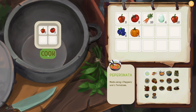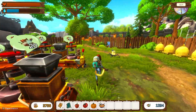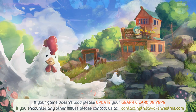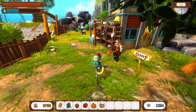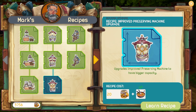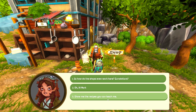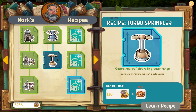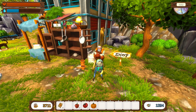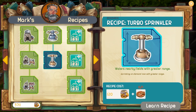Pepperonata and peppers - so I think there are two things we can get off him. An improved preserving machine - with the amount of stuff I'm sticking in there all the time, that is actually useful. Can't do the turbo sprinkler but that's fine. A bigger backpack - wonderful. Okay, so now it's just the pizza for the turbo sprinkler for Mark.